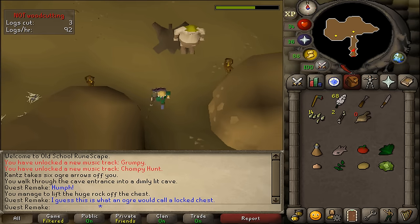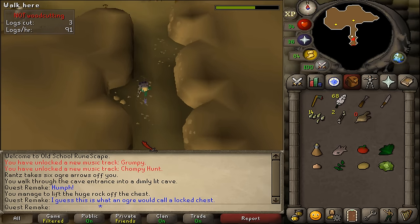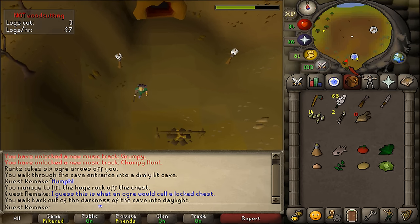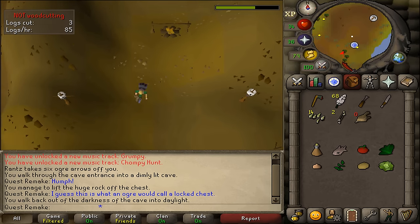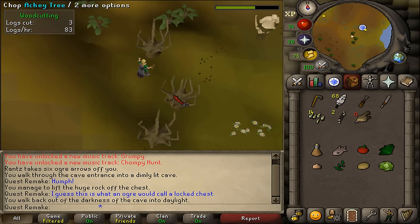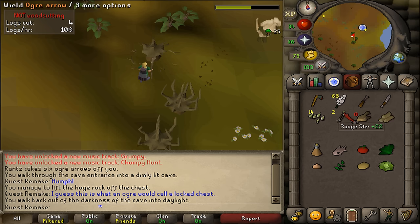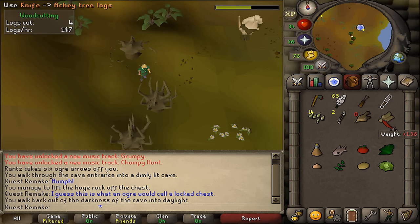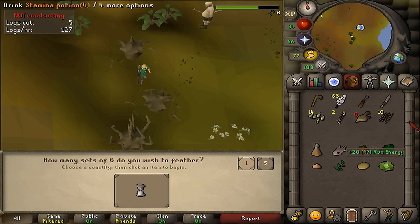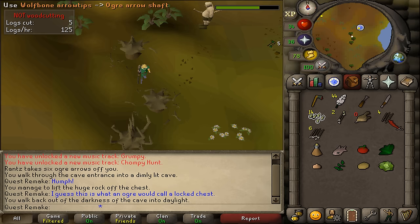Return to Rantz. If you don't have many ogre arrows left, go back to the angi-trees and chop a couple more logs, add feathers, and make some more ogre tips. About 6 or so should be plenty to kill one chompy bird.